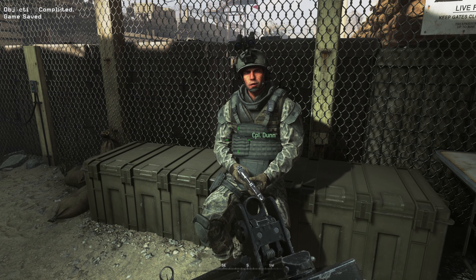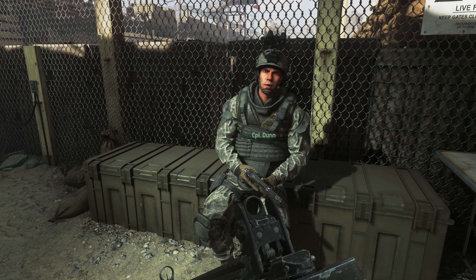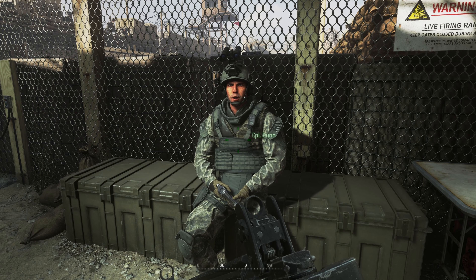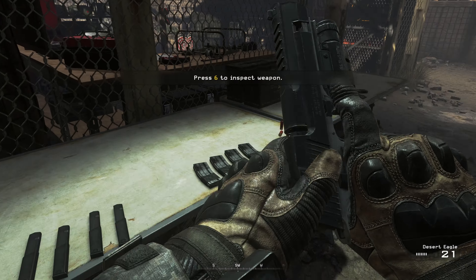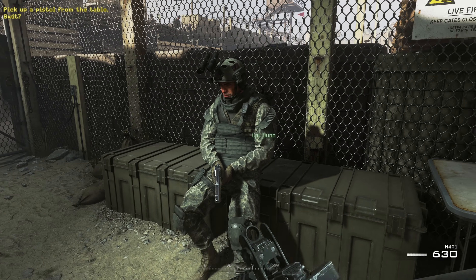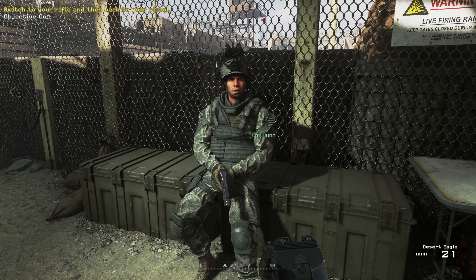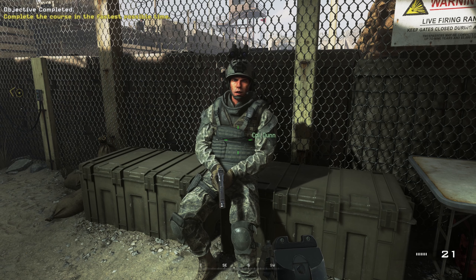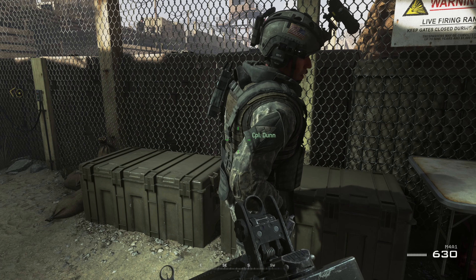Hey, Private. Welcome back to the pit. General Shepard wants to pull a shooter from our unit for a special op. Anyway, he's up there in observation. Go ahead and grab a pistol. Try switching to your rifle. Good. Now switch to your sidearm again. You see how fast that was? Remember, switching to your pistol is always faster than reloading. Smile for the cameras and don't miss — Shepard's going to be watching.